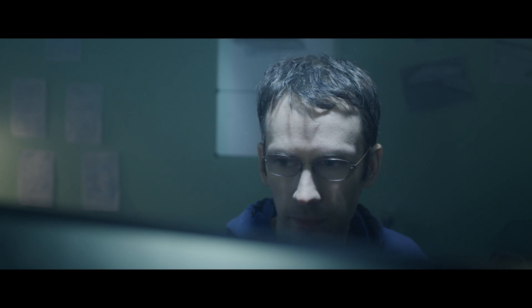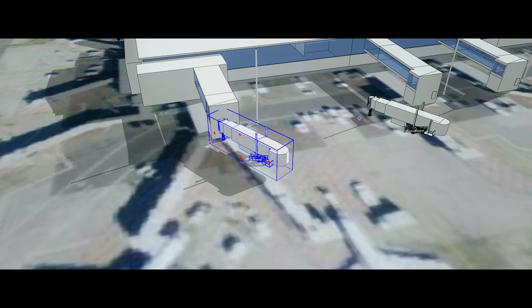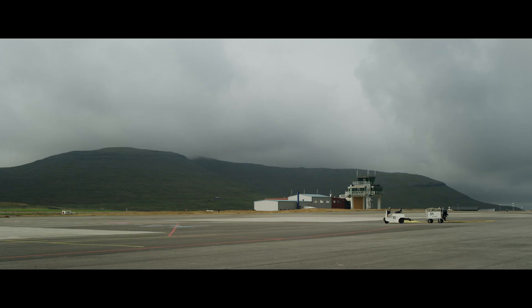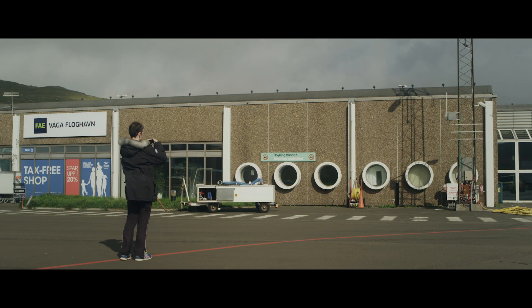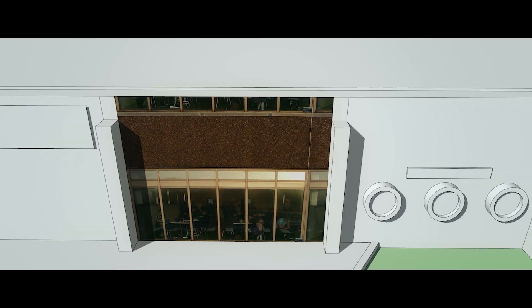I scavenge the net for pictures and data about the airport. I use satellite photos from Google Earth as templates for placing buildings. When I'm finished with all the modeling, I collect photos to add textures to the buildings.